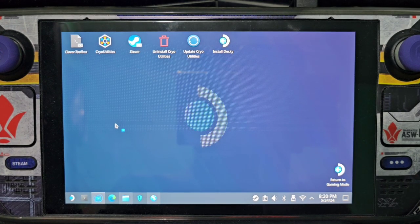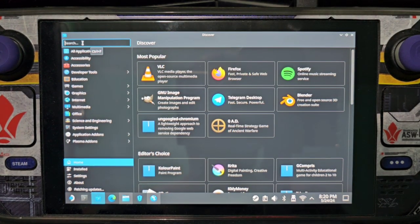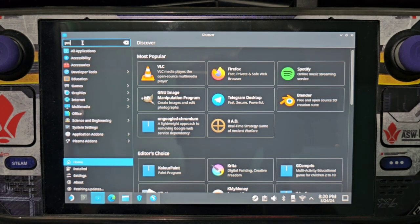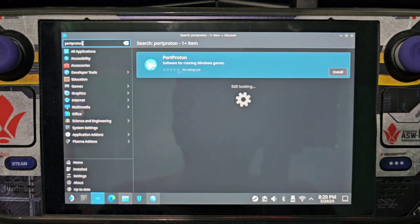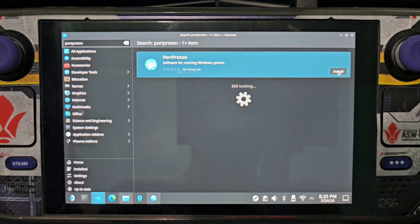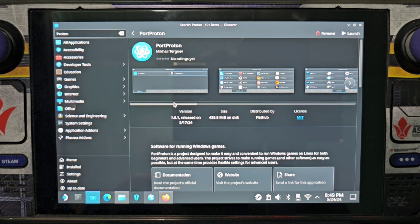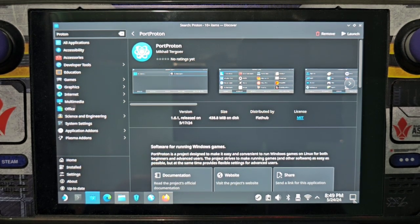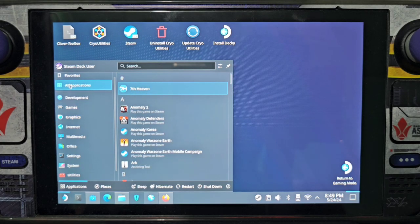First, you must download Port Proton on the Discover app. Just type 'Port Proton' then press install. Once done, you can either press launch or go to the Steam icon and then look for the Port Proton app.